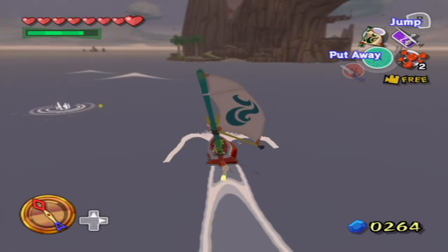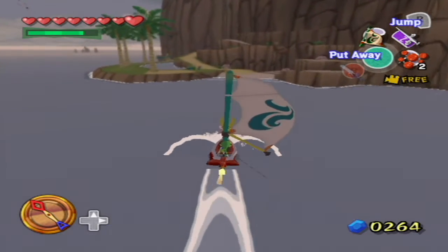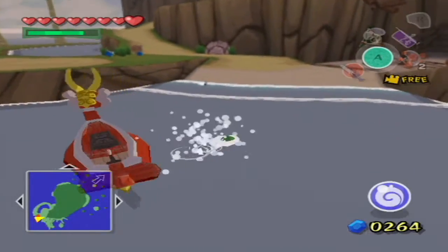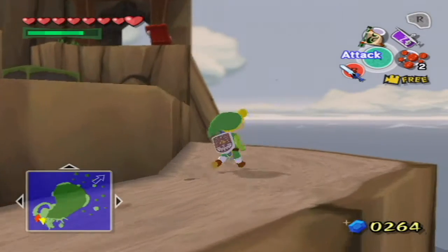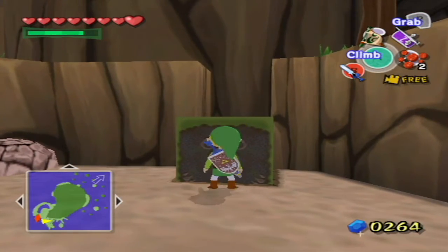Alright, welcome back guys. Here we are at Dragon Roost Island - morning has just broken as we arrived here. Let's go ahead and get a few things done while we're here, first of which being the side quest for the 20 golden feathers. Now that we have the 20 golden feathers, we can actually go ahead and trade those in and get a few things from this dude.